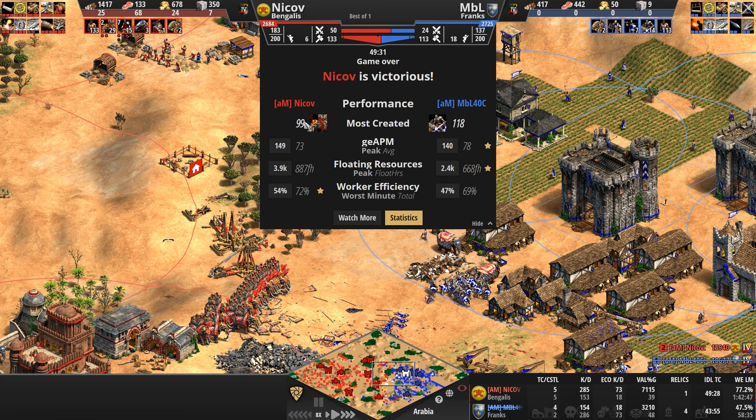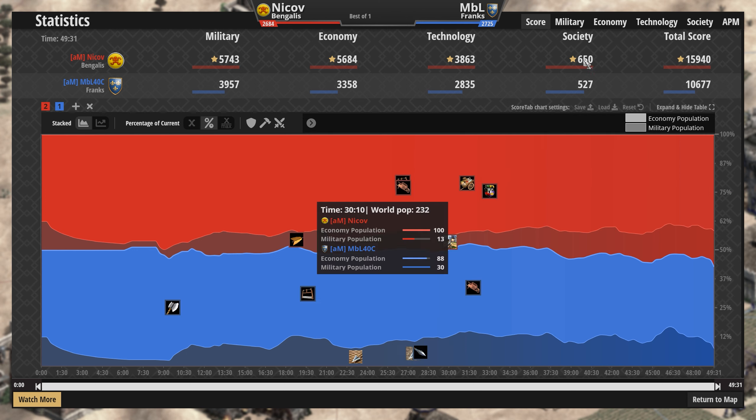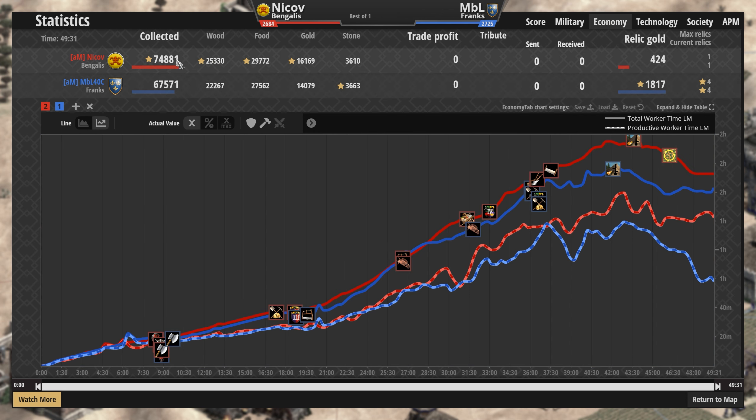What I love to see also is statistics. Let's see — 99 Elephant Archers, 118 cavaliers — majority of the game they were. Peak APM right at the end, peak APM right at the beginning. Both players have similar APMs. Economies are Bengali a little bit bigger, not crazy — about 10% larger — and does manage to mine a tiny fraction less stone than his opponent. But bang for your buck when it comes to stone and castles, you cannot beat the Franks.